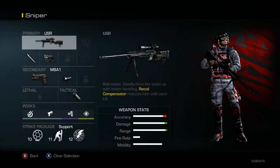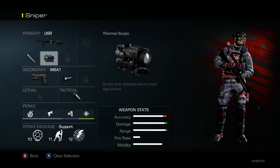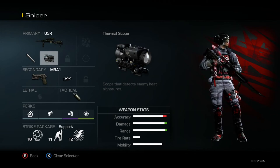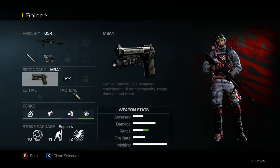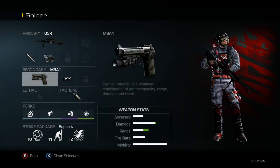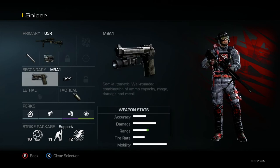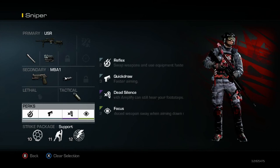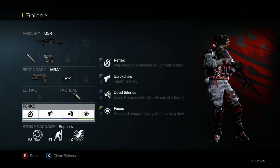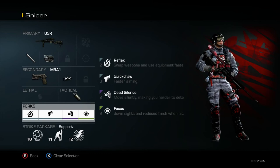Then I got my Sniper class. I've got the USR — still loving that gun. I've got Chromeline, which is increased damage, and I got Thermal, which is different than my old class setup. Thermal just seems to work really well in this game, not like in MW3 or even Black Ops. For my Secondary, I'm using the M9A1 with Muzzle Brake. I've been experimenting around and don't really know what I like yet. For Tactical I got Smoke, because I've got Thermal — it works well and I can help cover my teammates. For Perks I got Reflex, Quick Draw, Dead Silence, and Focus. Reflex lets you swap weapons faster, which is fairly important when sniping because you have to switch to your Secondary in close-range engagements 99% of the time.